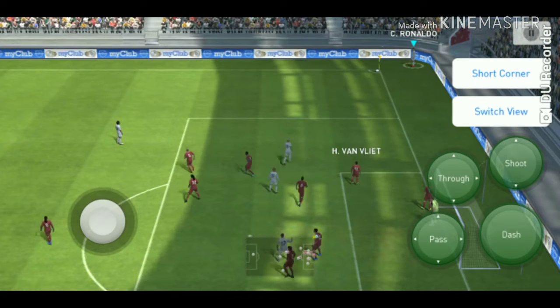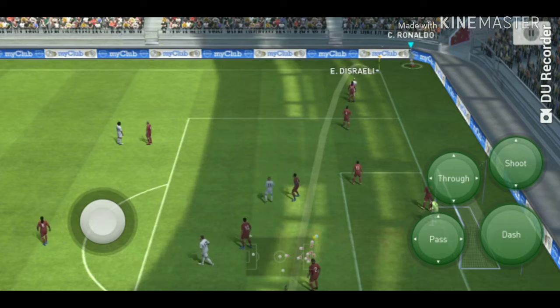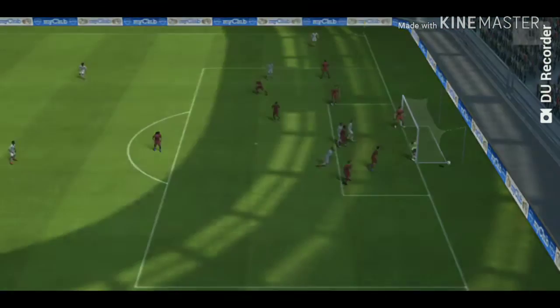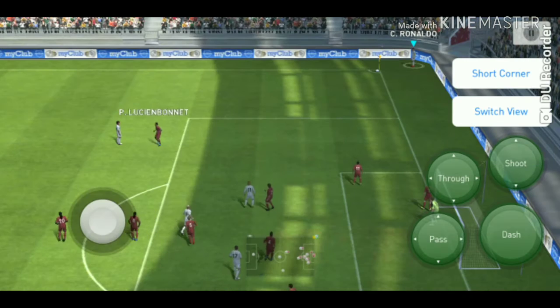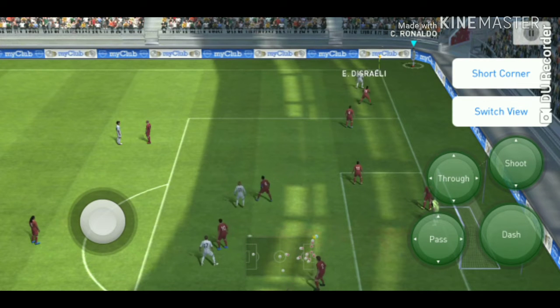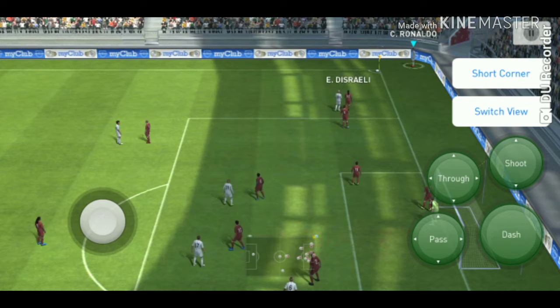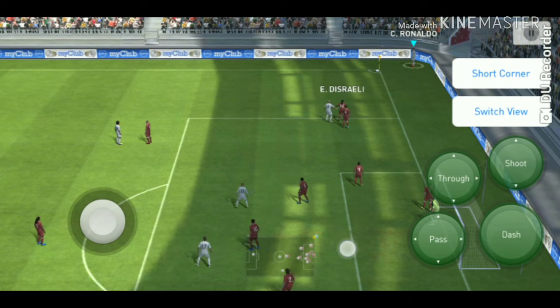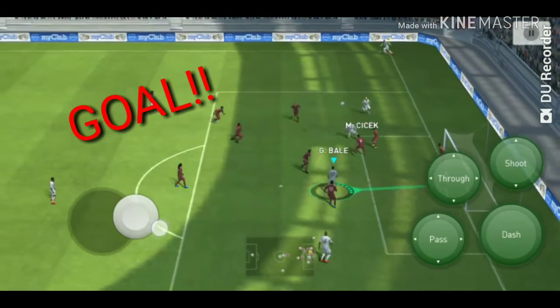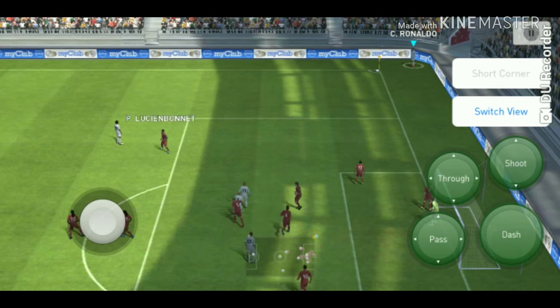Then tap on switch view and again the shot button — so all players come in front. Don't pass to him; give a chip through ball. You have to shoot directly. What happens is that if you press shot button and switch view, you can give a chip through ball and most of the players will come over here, so you'll get a free chance to score a goal. Slide the through ball downwards so the ball goes from up to down. And a goal!